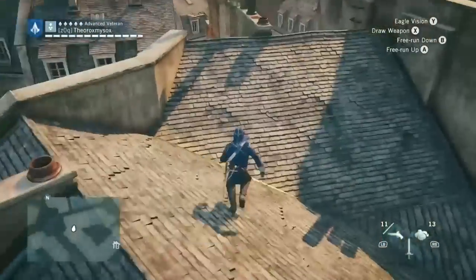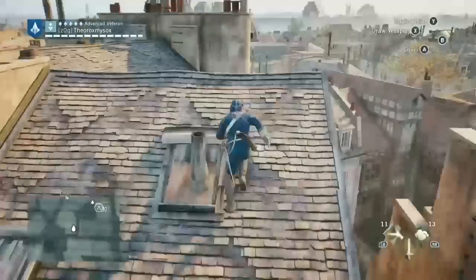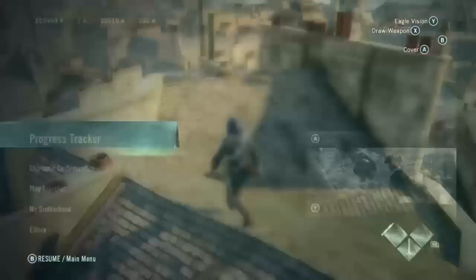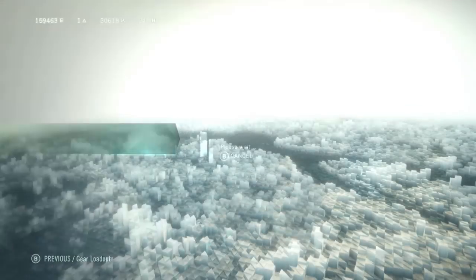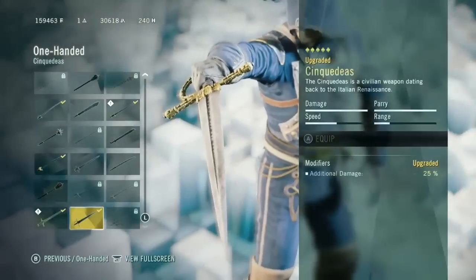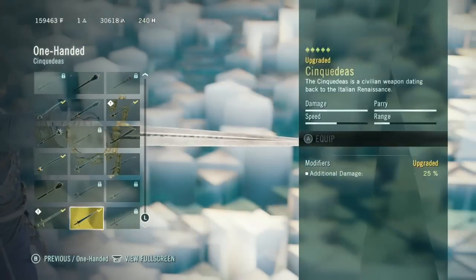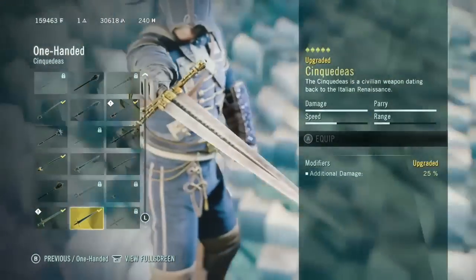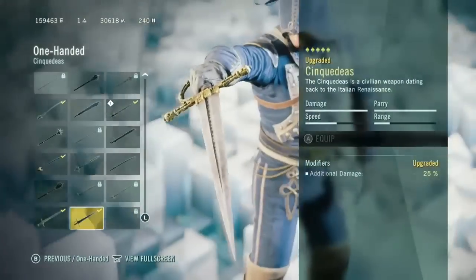What's up everybody, Theoroxmysocks here, and today I'm going to be playing Assassin's Creed Unity, and I'm going to show you the best armor and weapon setup for the game. First I'm going to show you the weapons. In my opinion, the best weapon to use is either the Syncwydist or the Sword of Eden. Both of those are really good one-handed swords, especially when they're upgraded, and I'm using the Syncwydist right now just because I spent a lot of money on it.